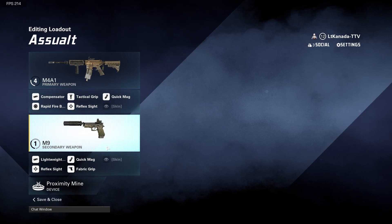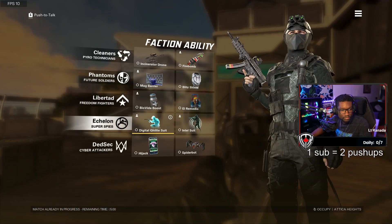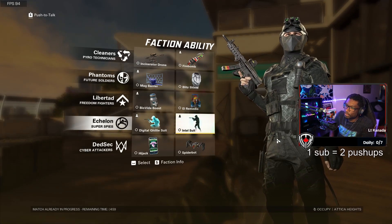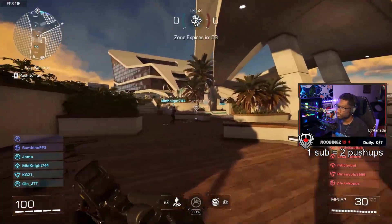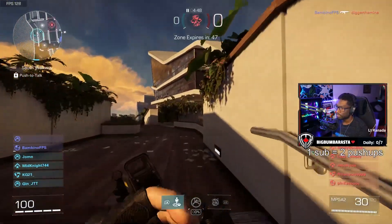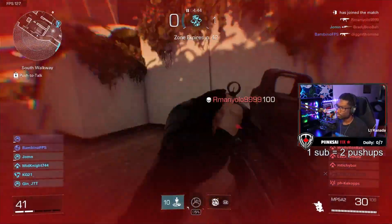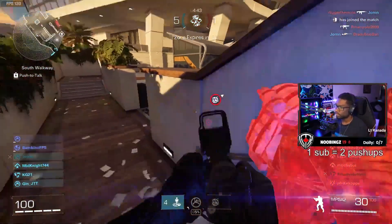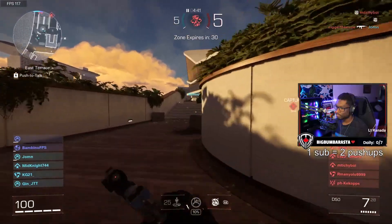When it comes to how X Defiant feels boots on the ground — shooting enemies and running around — for the most part it feels pretty good. I didn't find a whole lot of clunk that I experienced in the closed beta. Moving around the map is pretty fluent and fast. You're able to adjust your settings to make your sensitivity just right. I do wish they had a few more options for ADS sensitivity, with better fine-tuning vertically and horizontally, which would be huge for this game.